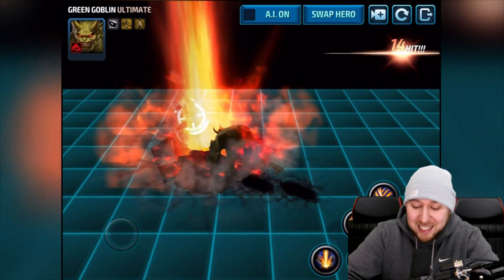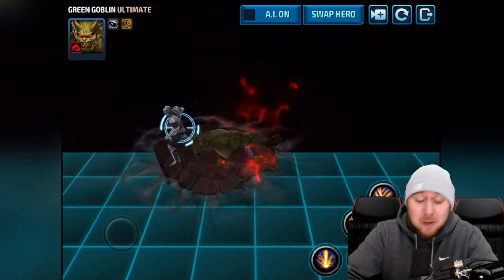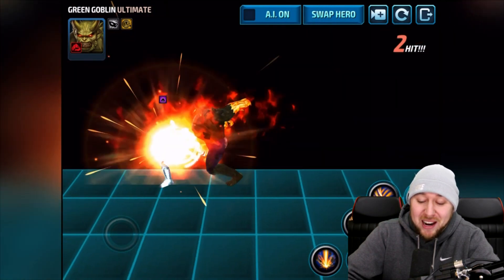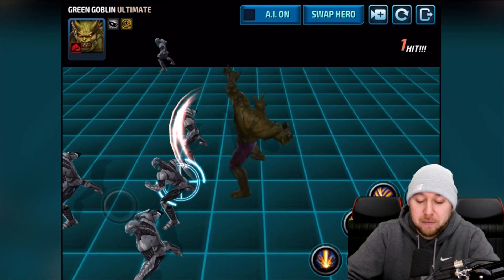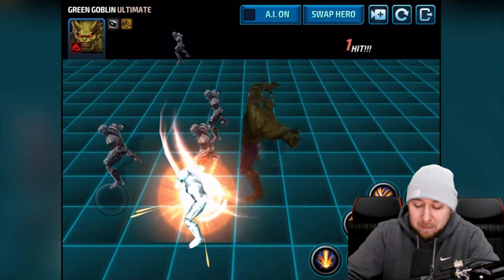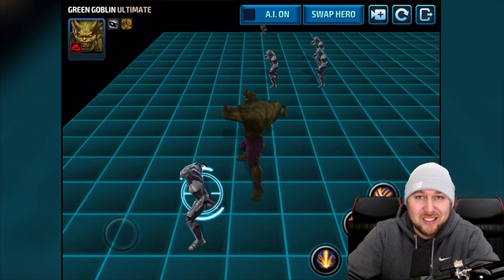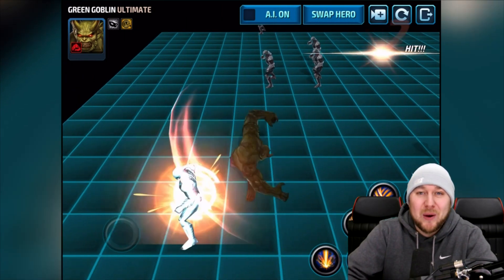So basically, that was buying the Green Goblin uniform — absolutely awesome. He looks really cool and his moves are awesome too. He's close combat now — before, the Green Goblin used to throw pumpkin bombs, but now he's in close combat like a crazy insane devil hulk. All right dudes, we'll see you in the next episode!